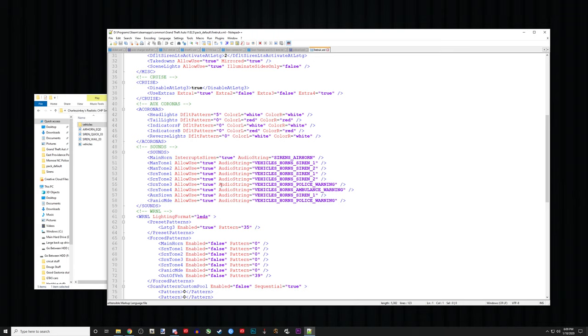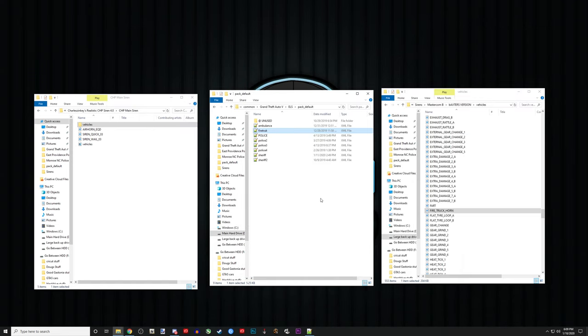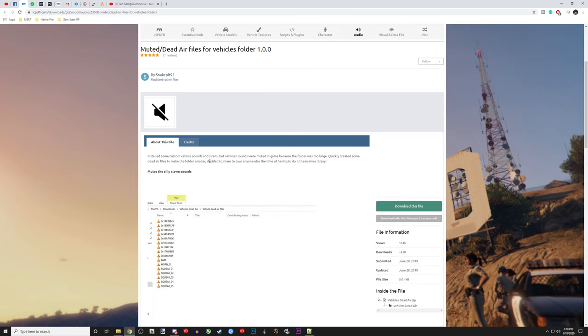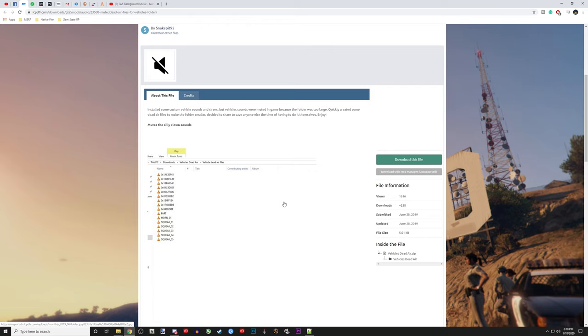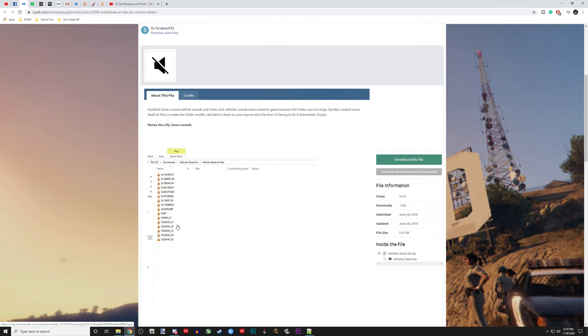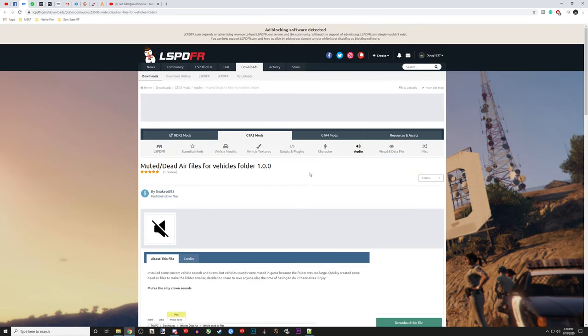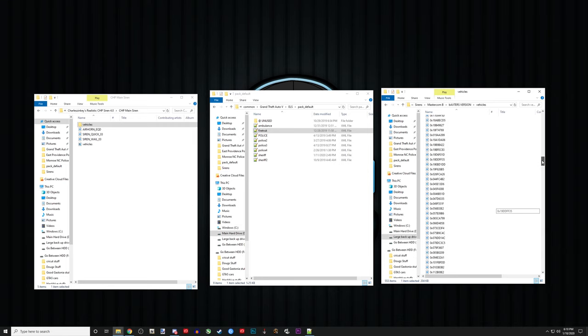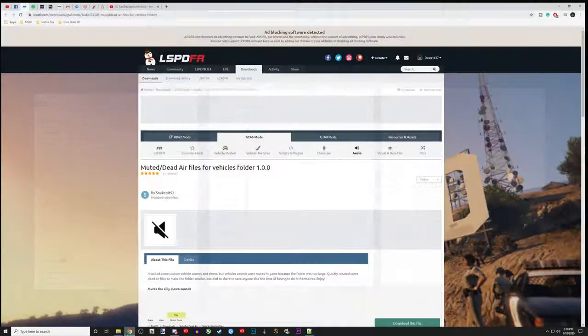To find your sirens, go to LSPDFR. You're also going to need the muted slash dead air files for the vehicle folder. You need this because you cannot exceed — I believe it's about 15.9 megabytes or so. You have to replace a lot of files with dead air. Some of these are blank — you cannot just delete them; you have to have the file present with the correct name, but it can be blank. If you don't do this, you will never have enough room for all these sirens.